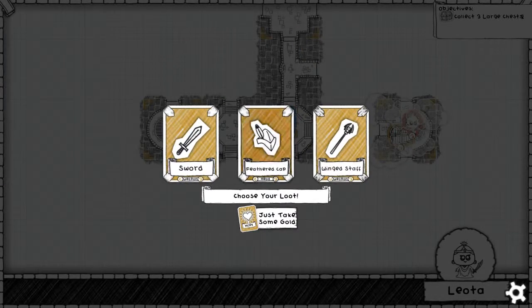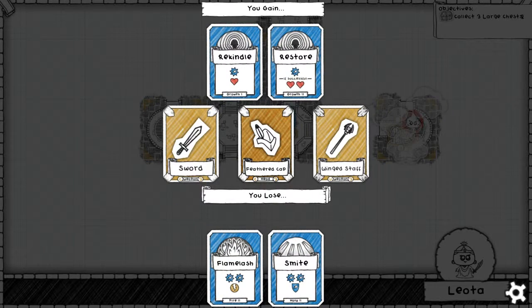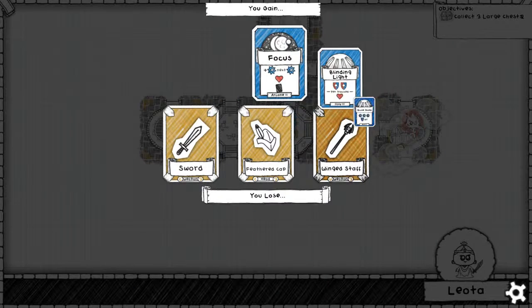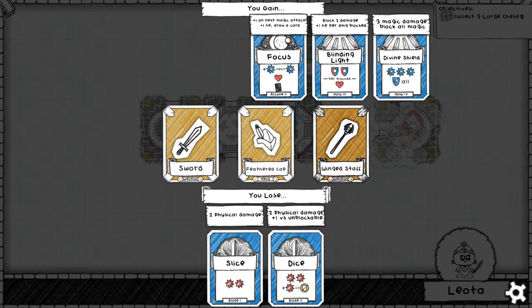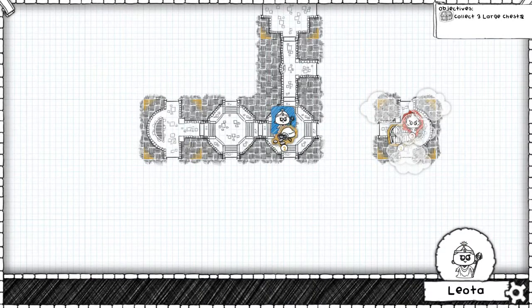Now we get some upgrades. Do we have the sword? I guess the sword is the same thing as the scimitar — I'm not getting any upgrade on that. This one I'm going to lose those cards for restore and rekindle — that's pretty good. I'm actually thinking the wing staff might be the course of action. Look at those hits — oh man, yeah, we're going wing staff here. Those are some nice cards right there.